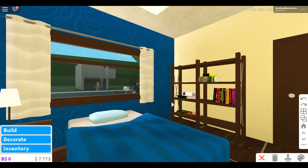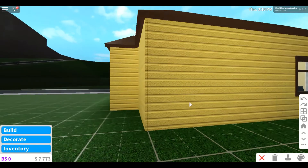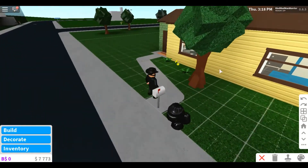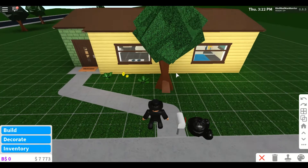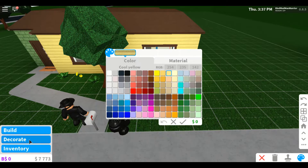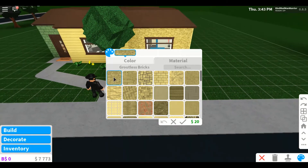What I really want to do is maybe change the outside look of this thing. Let me see what we've got — let's check the material. We've got ground. Okay, that looks horrible. You know what, let's just keep it like this for now.